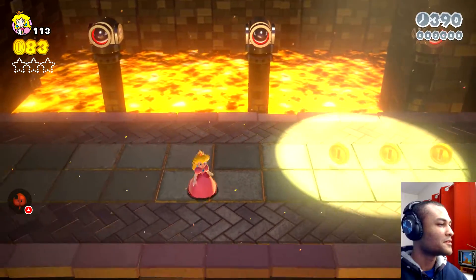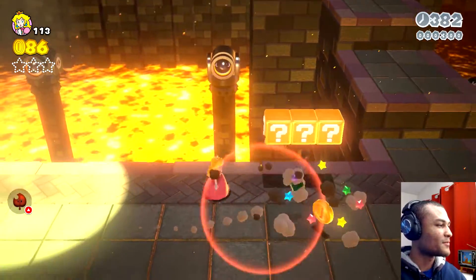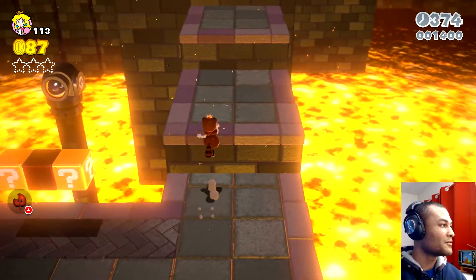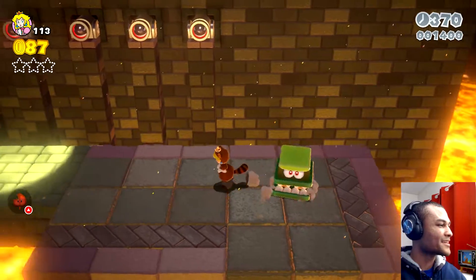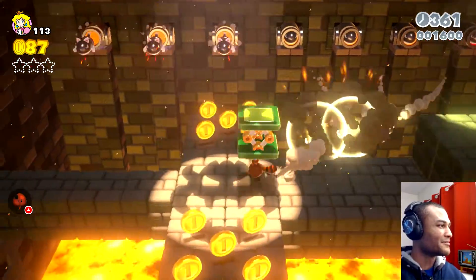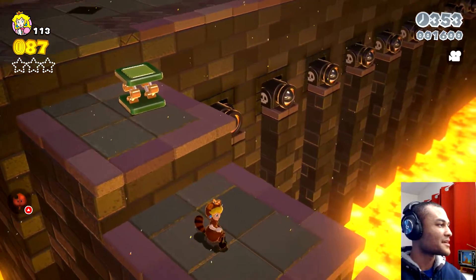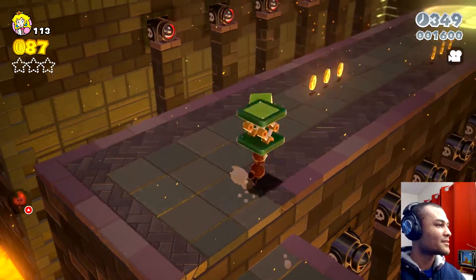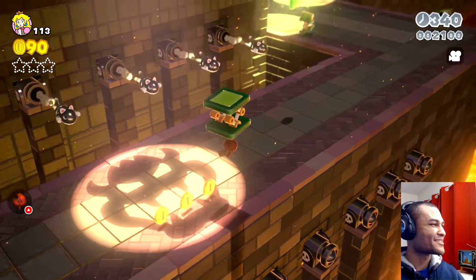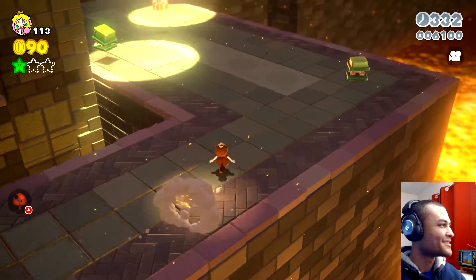So we've got Banzai Bills right up there — it's a bit early to be in a castle, right? When I get caught in these spotlights, they're going to fire Banzai Bills at me — or Cat Banzai Bills, they've got the cat form. Whoa, almost got hit there — I didn't know there was another one coming! Don't do what I did — you don't want to get caught. This guy was about to get loose. I'll not do what I just did because that was extremely reckless.